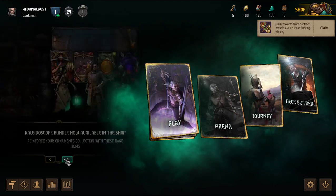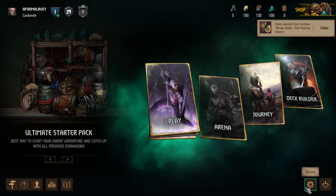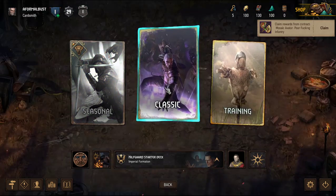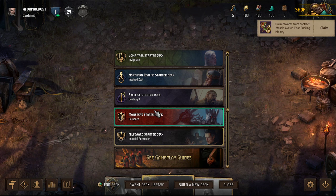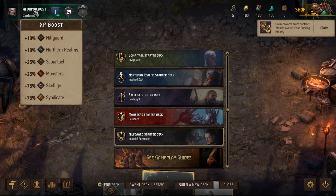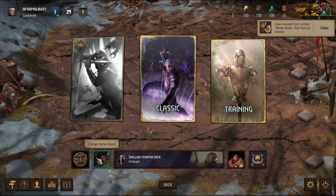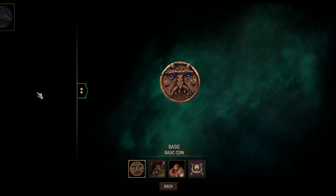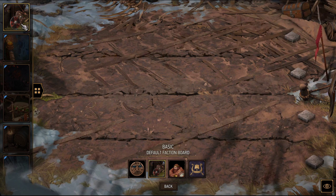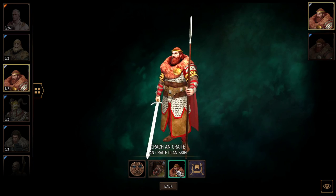Let's see if we can do the tutorial now. I want to play Skelliga or Syndicate — let me do Skelliga. I can edit the deck, change the game board, change leader skin — I only have one leader skin. Change board: basic default faction board — these all cost currency. The cosmetics cost and the crack boxes too.